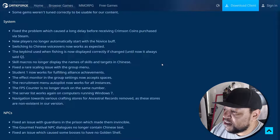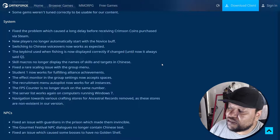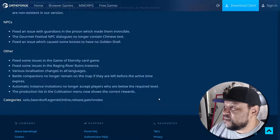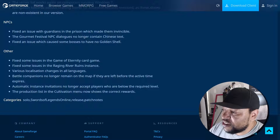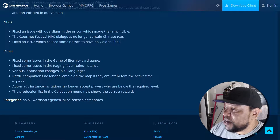Fixed a rare scaling issue with the group menu. Student Rank 1 now works for fulfilling alliance achievements. The effect filter in group settings now accepts spaces. The recruitment menu autoplay now works for all instances. The FPS counter is no longer stuck on the same number. The server now works again on computers running Windows 7. Navigation towards various crafting stores for ancestral records has been removed as these stores are non-existent in this version. Fixed an issue with the guardians in the prison which made them invincible. Automatic instance invitations no longer accept players who are below the required level.